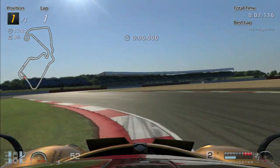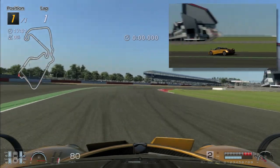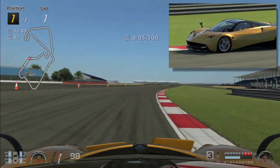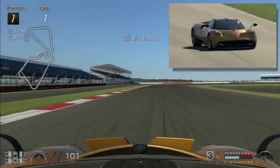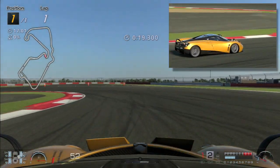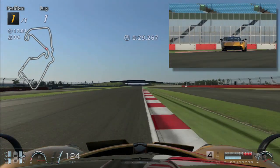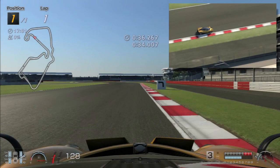Alright, one lap round Silverstone in the Huayra — let's go. Love this track, love this car. This car is just tail-happy and it's just an exciting thing. But I'm gonna manage to get one lap in. There we go — 730 horsepower, 6-liter twin-turbo V12 — and the tail spins and the wheelspin is just immense.